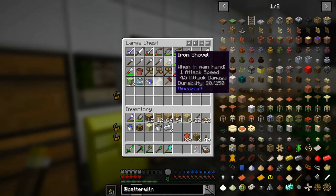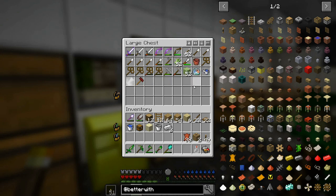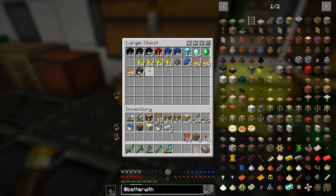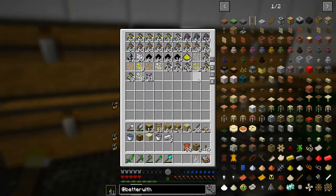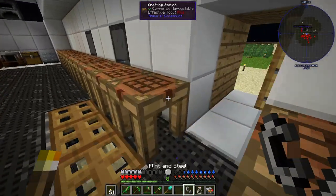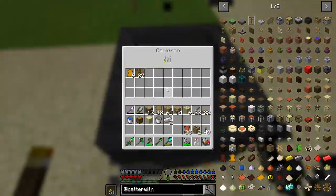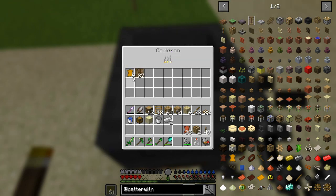We need a pair of shears and a flint and steel. I could have sworn we had one, but apparently we do not. The flint is in here — let's make a flint and steel and light this. Now yes, this is working.